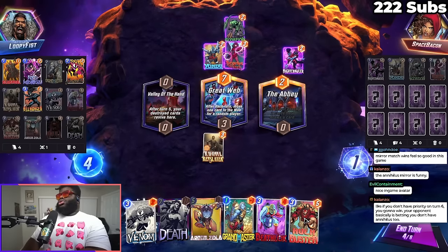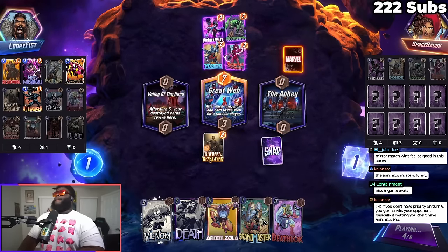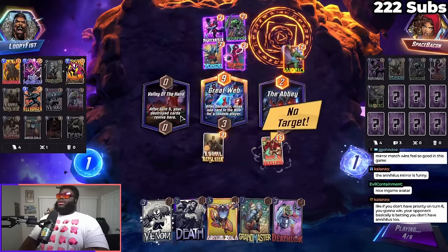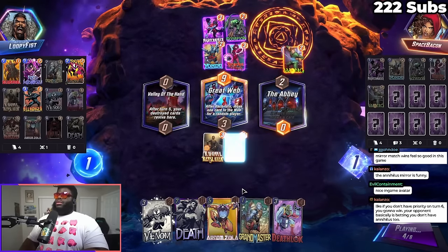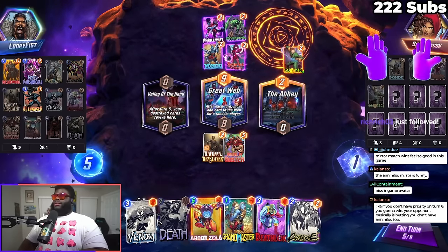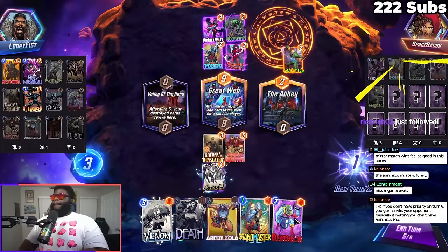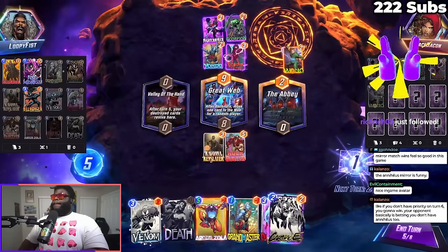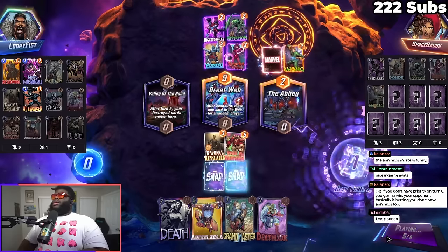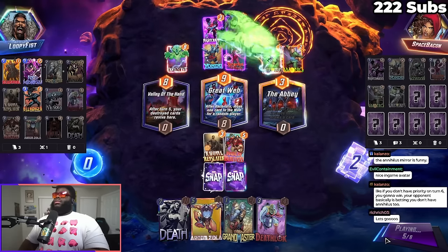We are just gonna start destroying stuff. Unless he decides to hold on this turn, things are gonna get kind of shaky. Oh — I forgot that Ravona would do that. I don't want him to play this and then this... White Tiger, white tiger!